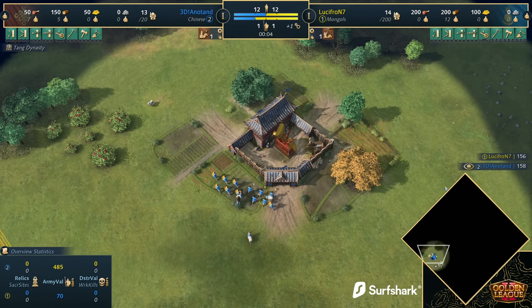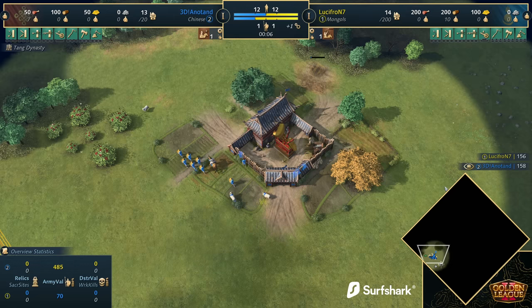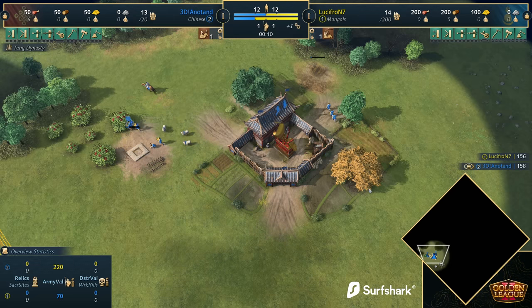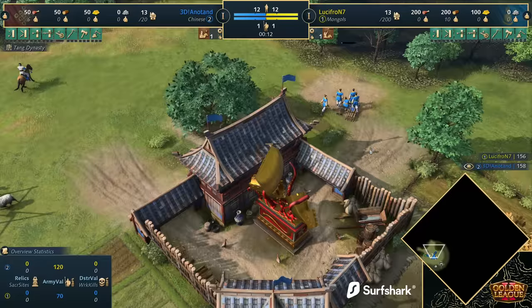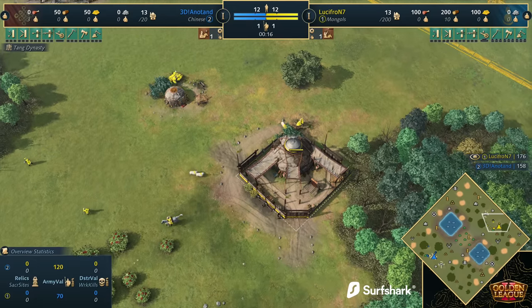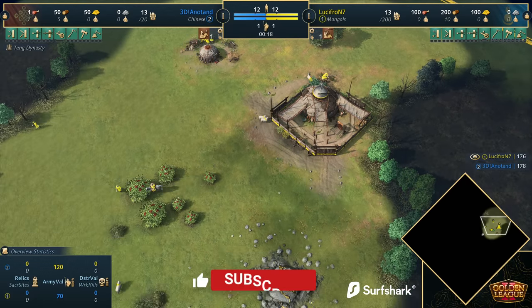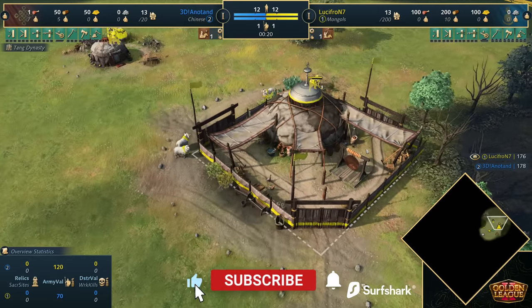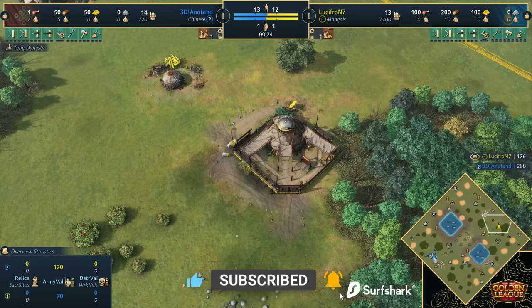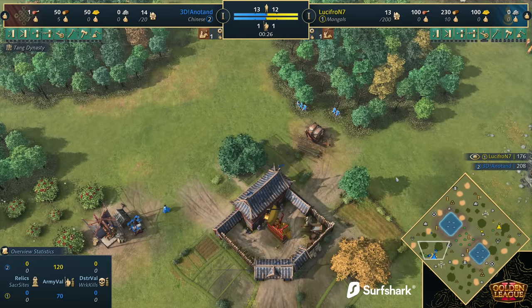G'day fellas and welcome to a casted game. Spawning in on the west side of the map, playing in the colour blue as the Chinese, we've got Anatan. On the east side of the map, playing as the Mongols — I was going to say as the Ottomans, as the Mongols — we've got Lucifron 7. Ladies and gentlemen, welcome to Golden League 2. It is time for us to begin the second game that we're going to be casting here.